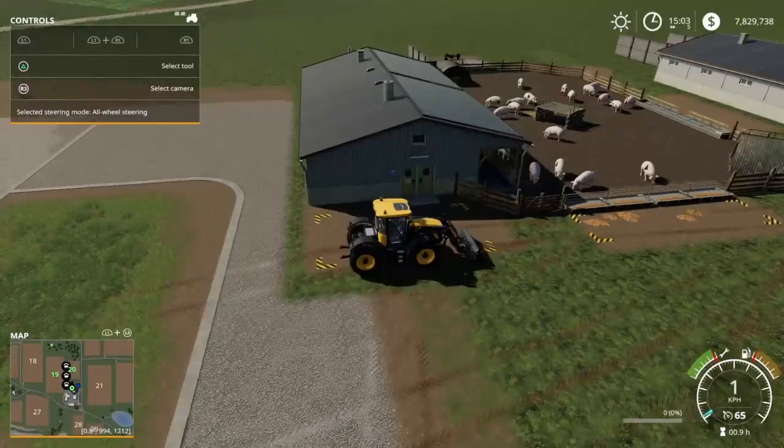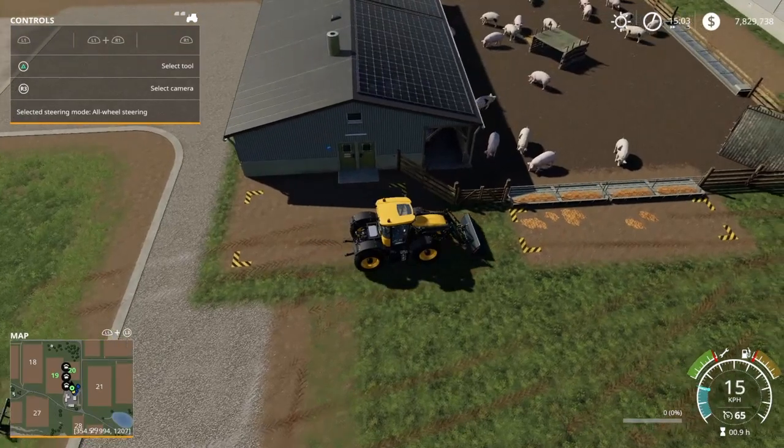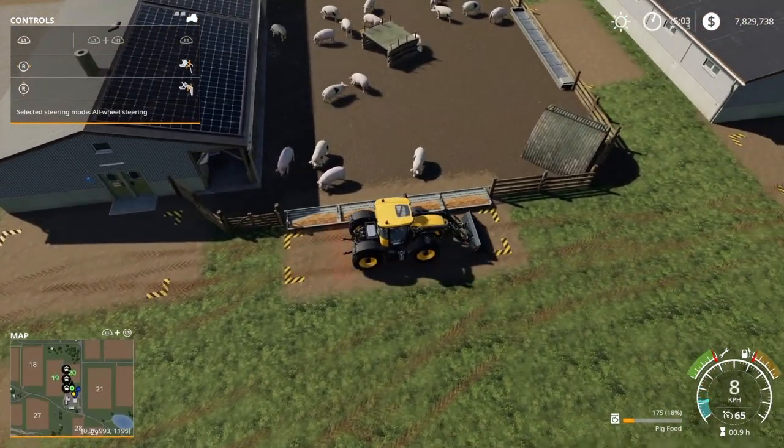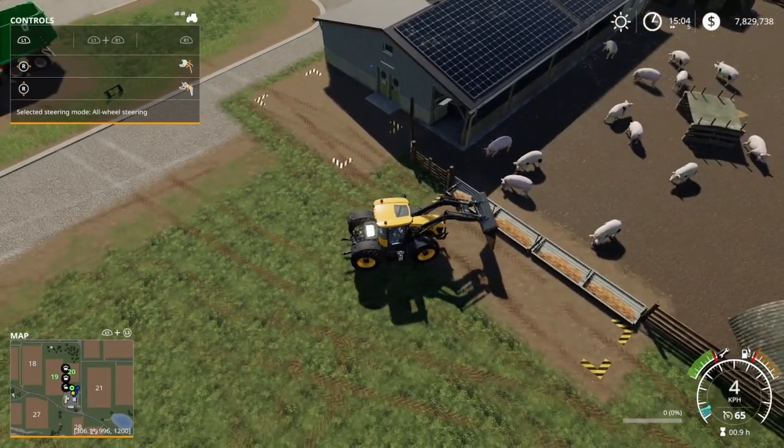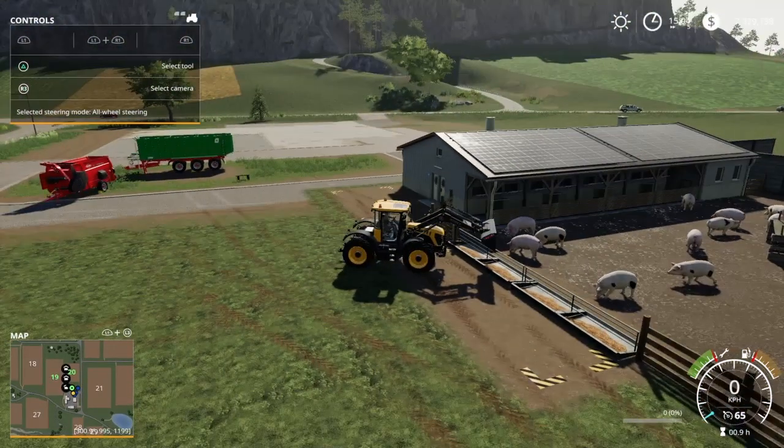Lastly, you need to keep your pig pens clean. To do this, attach the universal bucket and drive over the spilled food on the ground, then you can scoop it up and put it back into the troughs.